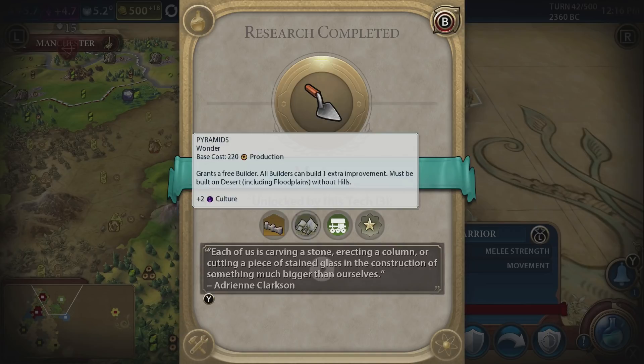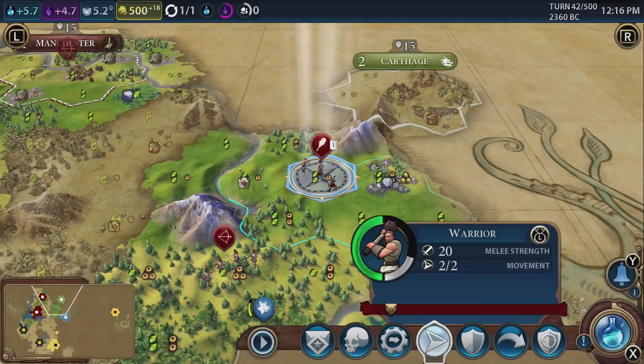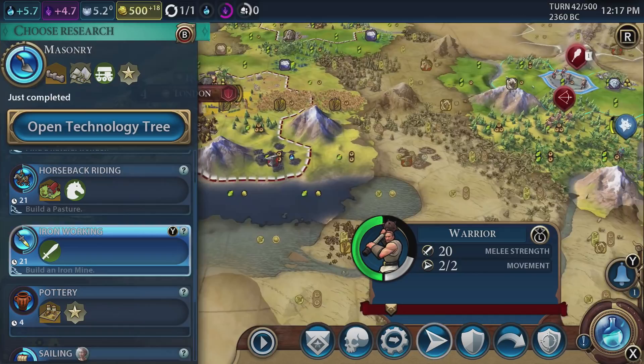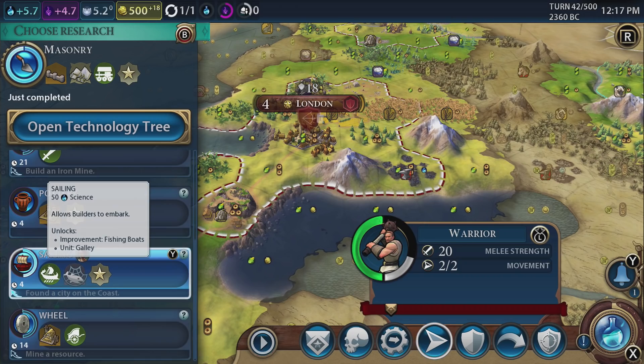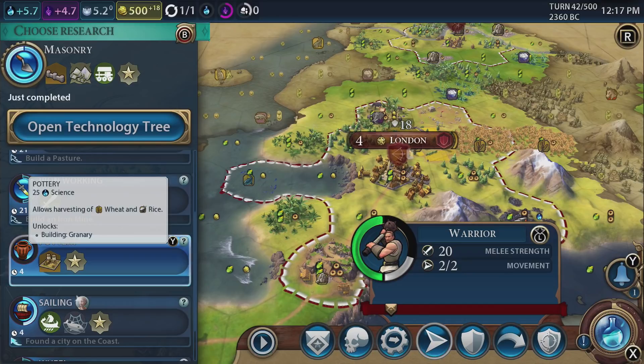Congo has conquered the original Zanzibar, the capital of Zanzibar. Each of us is carving a stone, erecting a column, cutting a piece of stained glass in the construction of something much bigger than ourselves. So we can get ancient walls, which are going to be handy, around the encampment - they allow ranged strike from the city centre and encampment district. That is always good. Provides tourism later on. Pyramids - I don't think we're going to get that. Battering ram and harvesting of stone, which is exactly what we want right now. So let us pick our next science option. City-state has been defeated. They do not like these city-states, do they? Good grief.